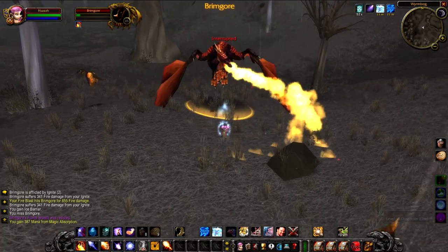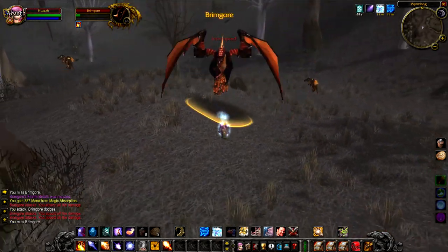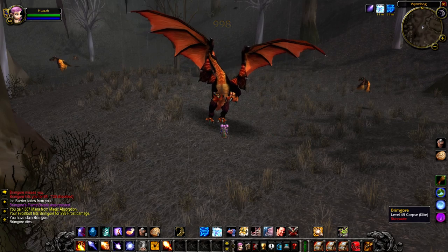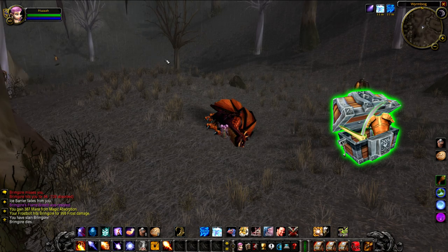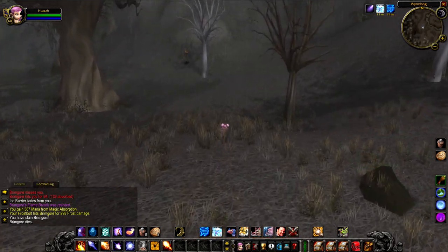His flame breath does practically no damage, and the only thing you have to worry about is the whelps nearby. So yeah, he's really easy to kill. But he has amazing loot — it starts with R and ends with green. Yep, that's right, this guy actually drops just random greens and has no unique loot whatsoever. But you know, this is Dustwallow Marsh, the zone everybody forgets about, including the developers apparently.